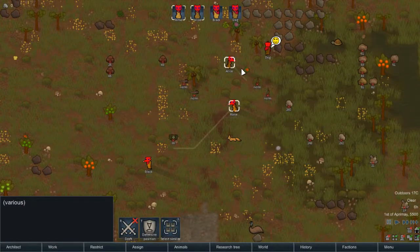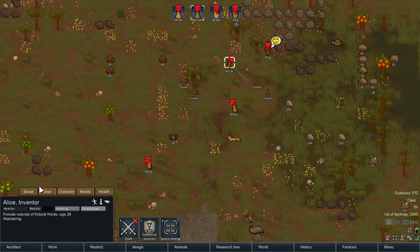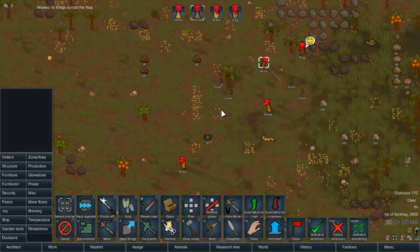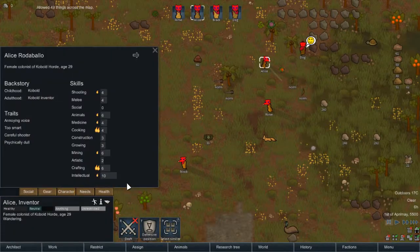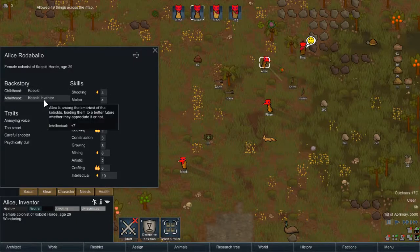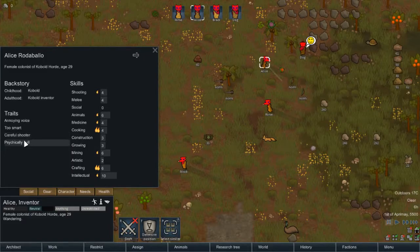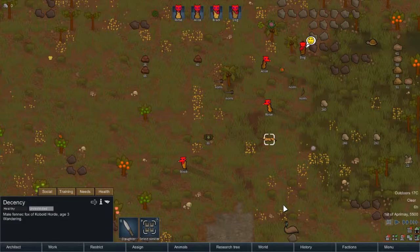Some of you may also notice that we have some named kobolds. Unfortunately, the 'too dumb smart man' was no longer available, so I had to give you a different kobold. This particular one - Alice - is a kobold childhood and kobold inventor. She has an annoying voice, is too smart, was a careful shooter, and is psychically dull. Surprisingly, we have a lot of passions for this particular mod. And I actually kept the pet this time - still a fennec fox.